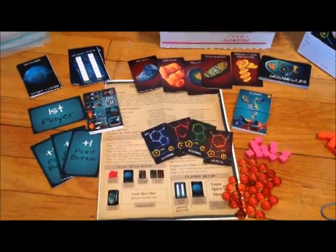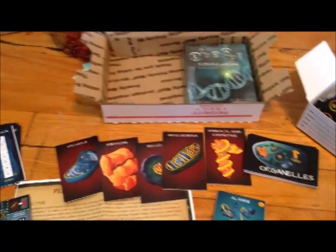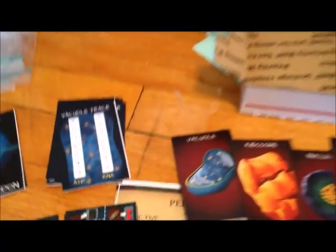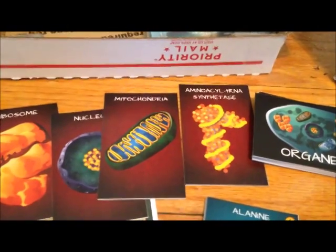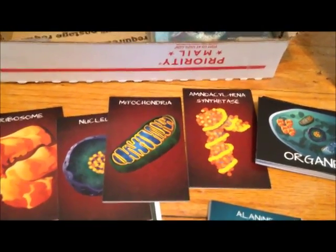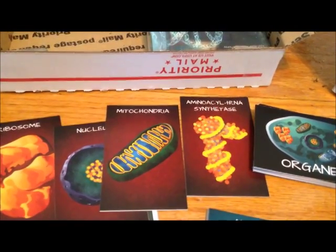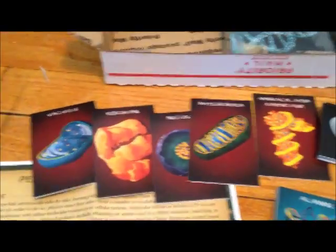So you've got a couple main components. Those are your organelle cards. You have five different kinds of organelles: vacuole, ribosome, nucleus, mitochondria, and aminoacyl tRNA synthetase, which in the game we just abbreviate to aminoacyl. And the organelle cards — that's the back of those five cards.